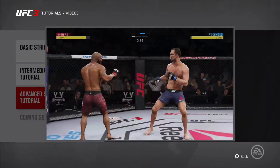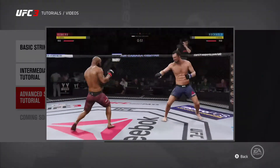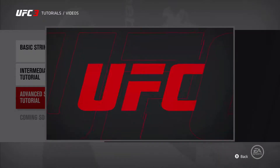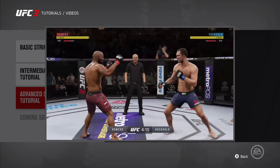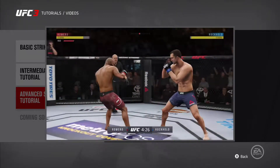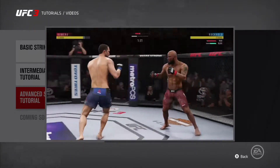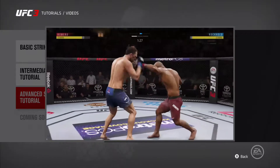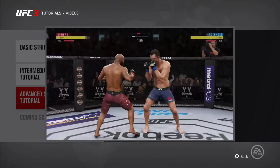Stopping power is another new wrinkle in EA Sports UFC 3. Basically, any time you land a strike while your opponent is winding up and throwing one of their own, stopping power comes into play, either by interrupting the strike altogether or reducing the damage it does if it lands against you. Stopping power also affects your opponent's locomotion, so a stiff jab or a straight can be helpful in keeping a pressure fighter from advancing.